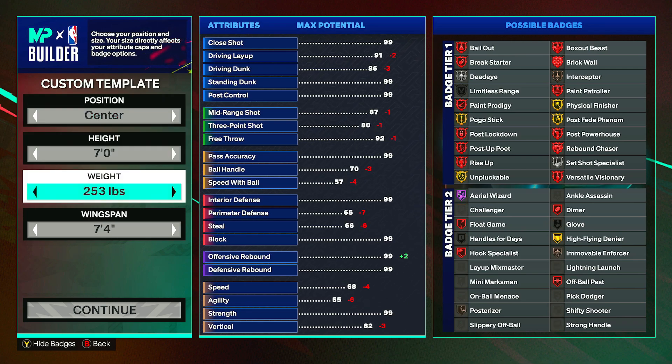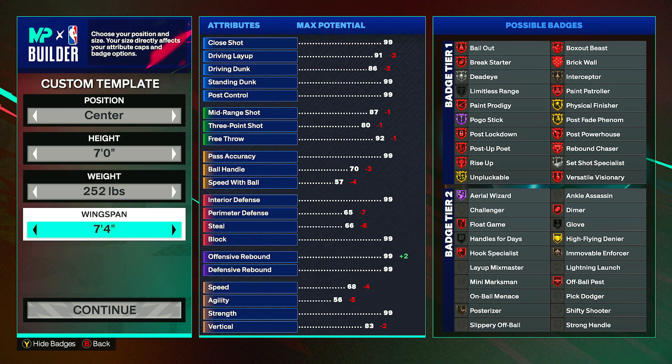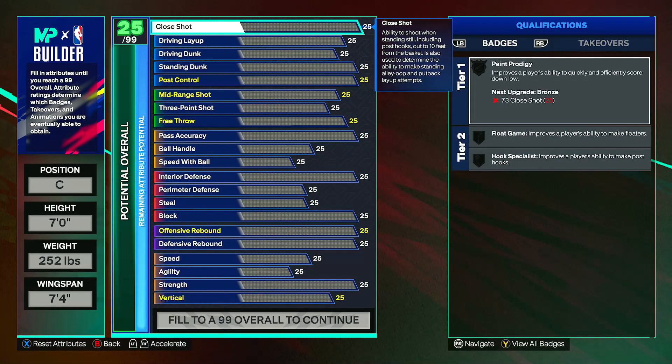First off, the position is center, height seven foot, the weight can go down one pound to 252, and the wingspan can stay at seven foot four. There's no point bringing it up or down because it doesn't really help too much. Now on to the attributes.